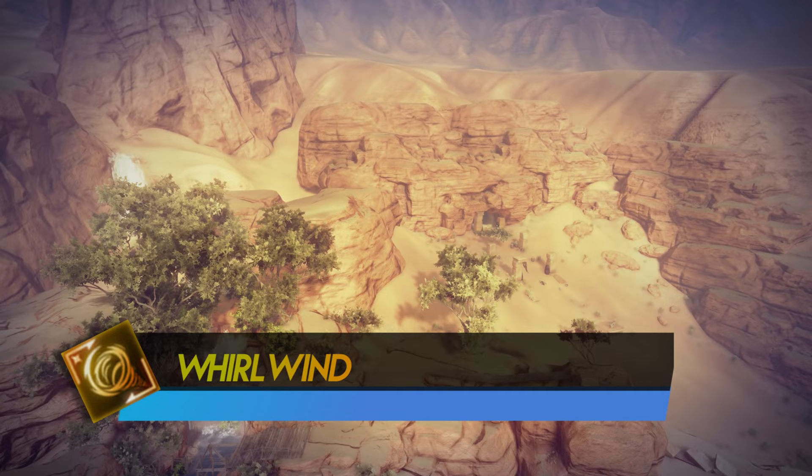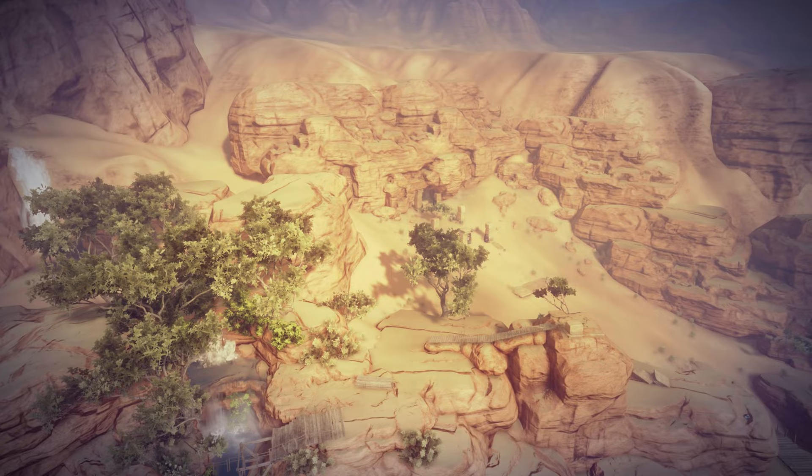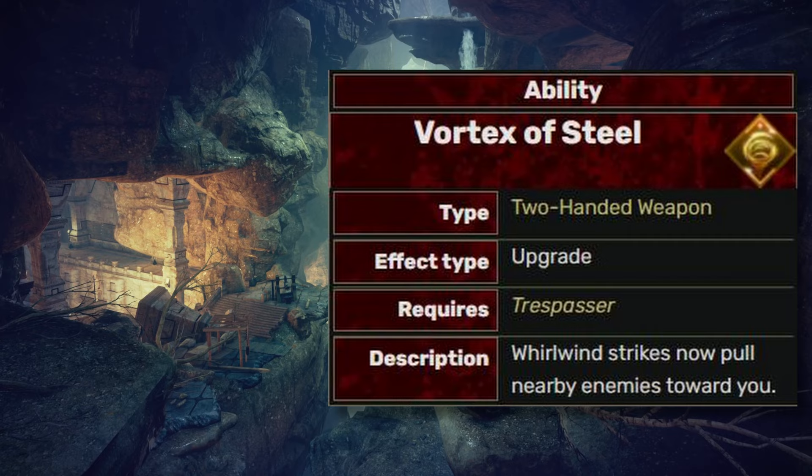Next we have Whirlwind. With Rising Winds, it becomes more effective the longer you sustain this ability, which could be really overpowered if you manage to keep it long enough. You can also deliver a lot of combos when combined with Static Cage. The Vortex of Steel seems a lot less effective, but still a tier A ability.